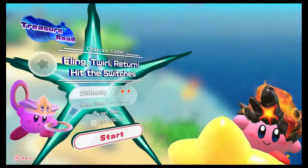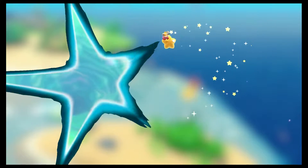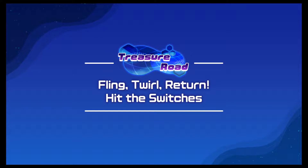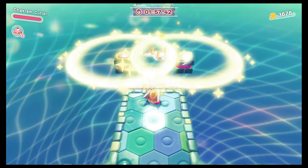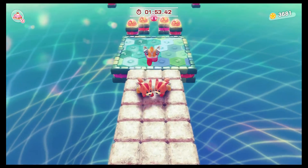So we have one more now — the Chakram Cut, which we have not really used at all in stages yet. We may not actually, because Cutter's just kind of there. Fling, Swirl, Return — Hit the Switches. So we're gonna hit switches, just spam and aim a little bit.